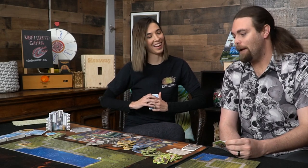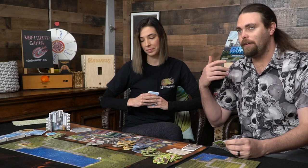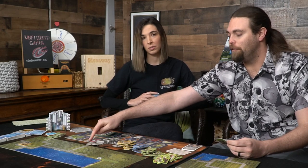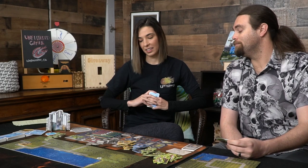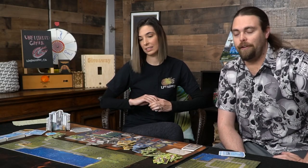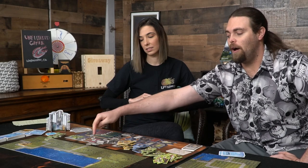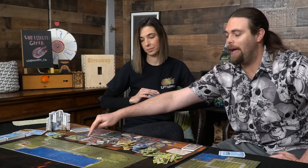Certain buildings increase or decrease city stats — building an electrical plant gives more electricity which gives happiness, while police stations reduce crime. Those service buildings cost the most money. Utility buildings include electricity and water. At the end of the game you finish the final milestone, gain as much happiness as you can, then lose happiness based on crime, pollution, and traffic, which determines your final score. You look in the rulebook to see how well you did.